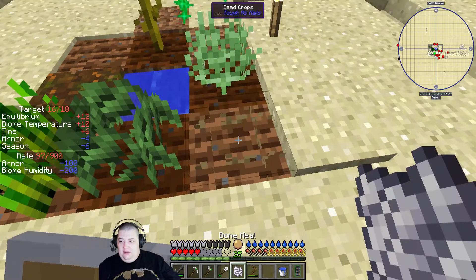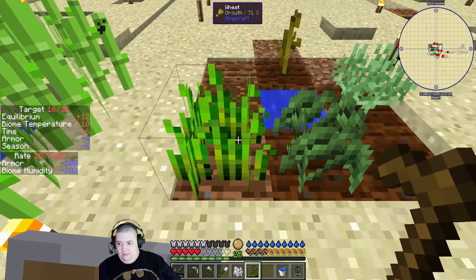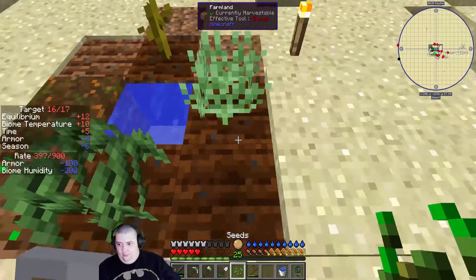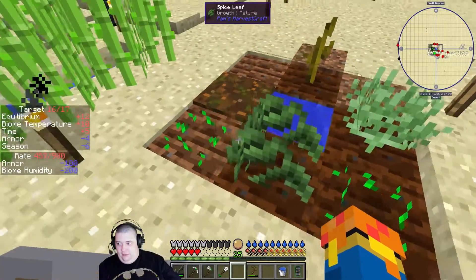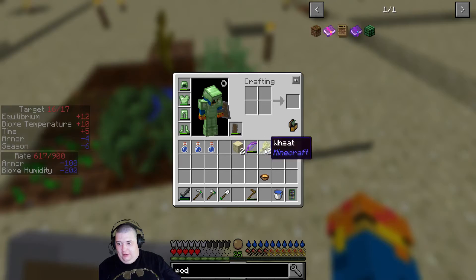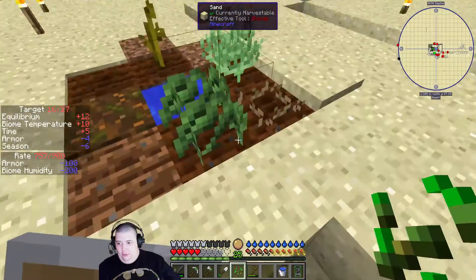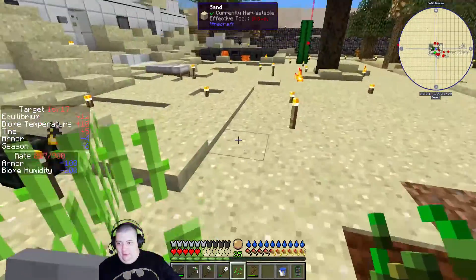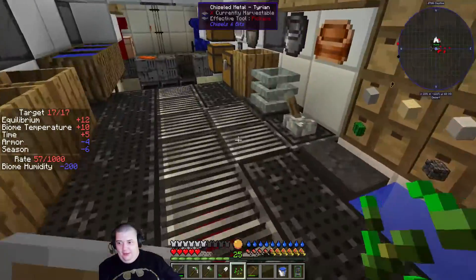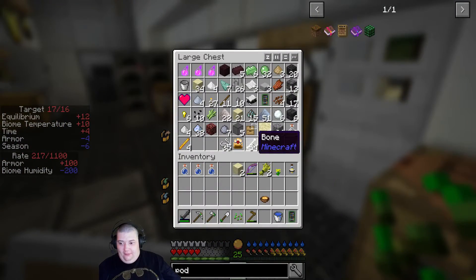Now that we have wheat we can plant — really? So apparently there's a chance that it just turns into a dead crop. That is so annoying. That explains it — maybe it's only a certain crossbreed thing that can survive, because the rice has been doing fine. But obviously that didn't work.